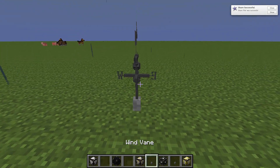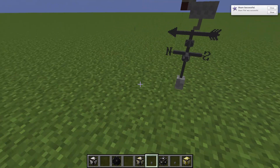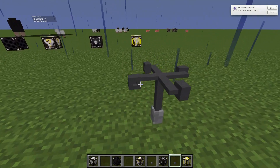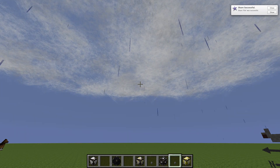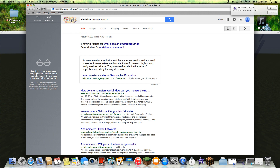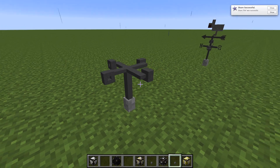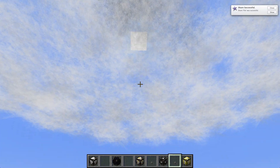It also comes with a wind vane which tells you the direction of the wind — north, east, south, and west — which would come in handy if you got lost. It also comes with an animator, and I found out that it measures wind speed and wind pressure. So those are the items it comes with.